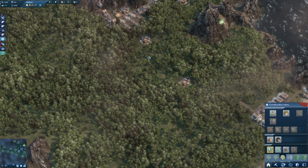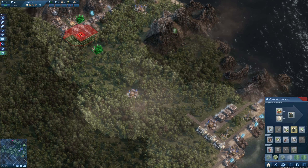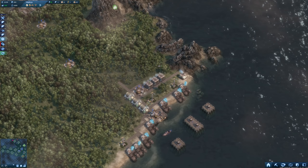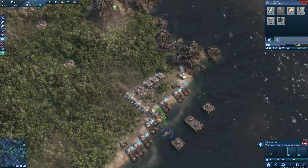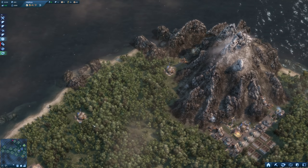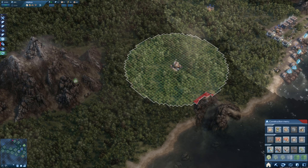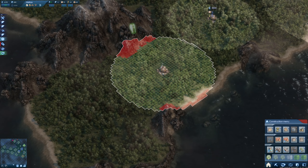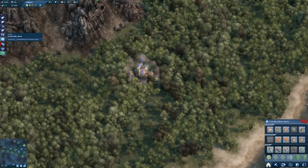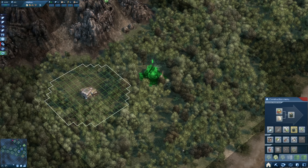We could start with the health food production now. We do need a few tools - they're waiting. My Viper is there with the tools I wanted to deliver. Let's find a suitable location for those plantations - down here we have a lot of space. Let's set one up here and probably another one there. Health food needs vegetables and rice, so let's start with that.